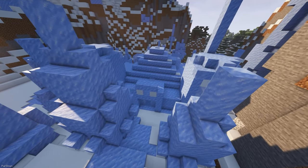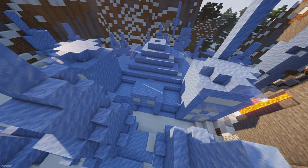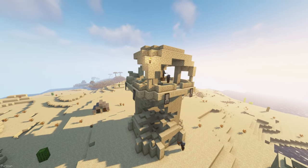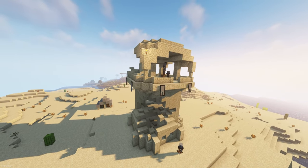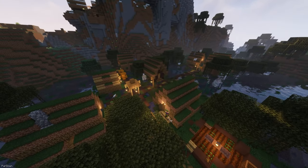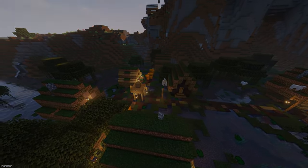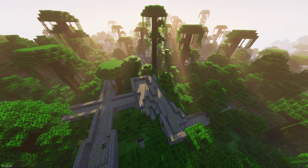Repurposed Structures will change a lot of vanilla structures, giving them new designs. As an example, you can find Desert Temples spawning in a lot of locations with different designs to match the biome they're in. The same goes for other structures like Outposts, Temples, Strongholds, Villages and more. There are some new structures you can come across too.